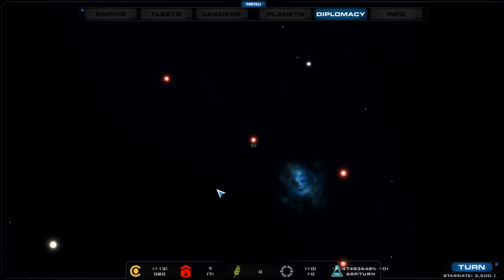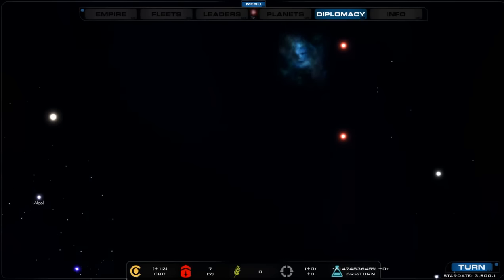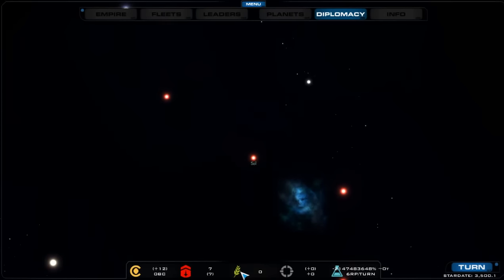Looking at the traditional star map. The HUD at the bottom shows, from left to right: billions of credits (the gold icon), command points (set by star bases and technologies), a food surplus (the green wheat icon), the number of freighters you have (which can move food or colonists around — right now we have zero), and research, which is showing a rounding error since nothing's been set yet.